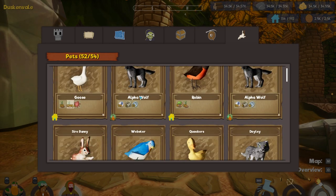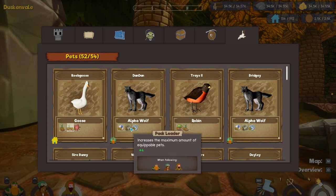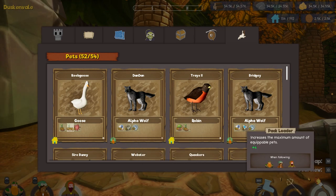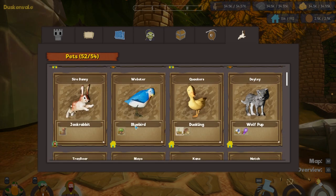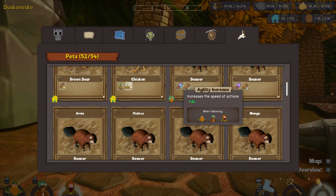The big ones you want to find are Alpha Wolves, because these allow you to increase your maximum amount of equippable pets. Not every Alpha Wolf will give you plus 4 — some will give you plus 2 or plus 3. The best I found was plus 4, so if you do come across those, make sure to add them to your collection. Let's go and show you how to find Alpha Wolves right now.